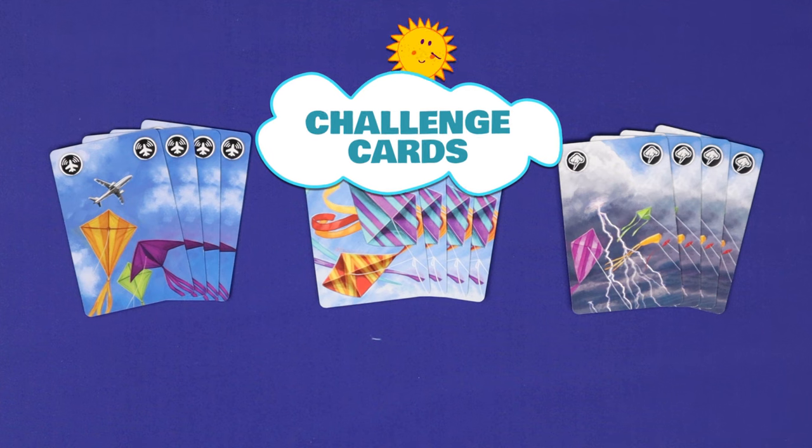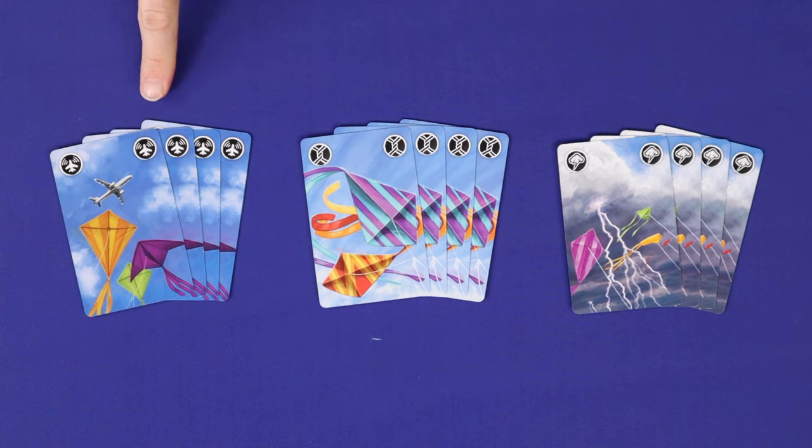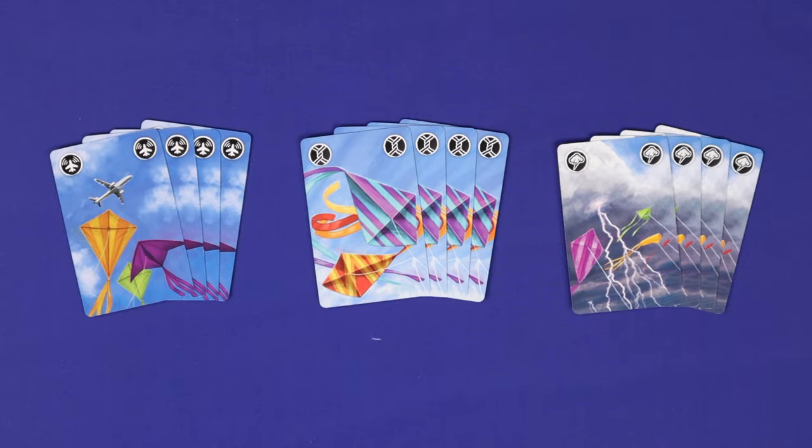Once you've mastered the basic game, you can introduce the challenge cards. There are three different challenge cards: aeroplanes, crossed lines, and storms. There are four copies of each, and you can shuffle as many or as few of these into the deck as you want, based on how much challenge you're seeking.